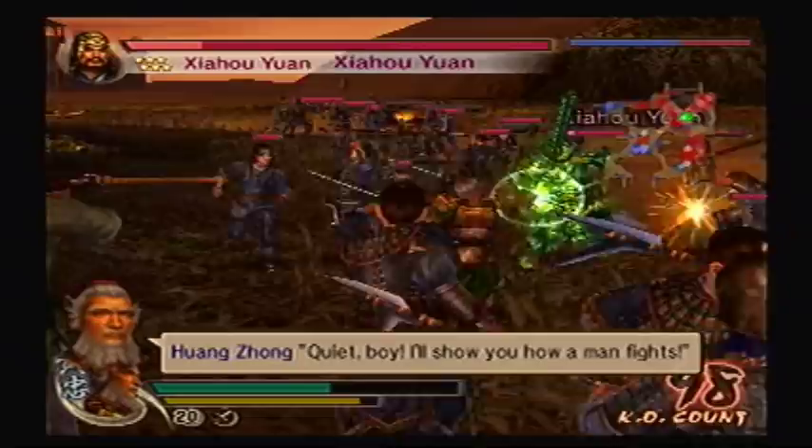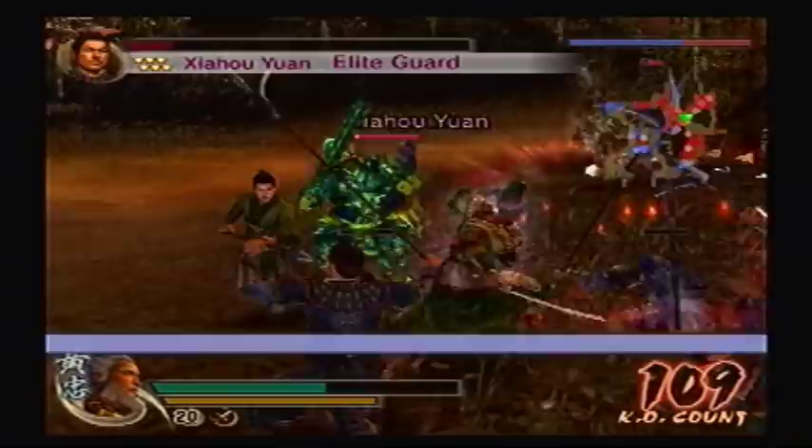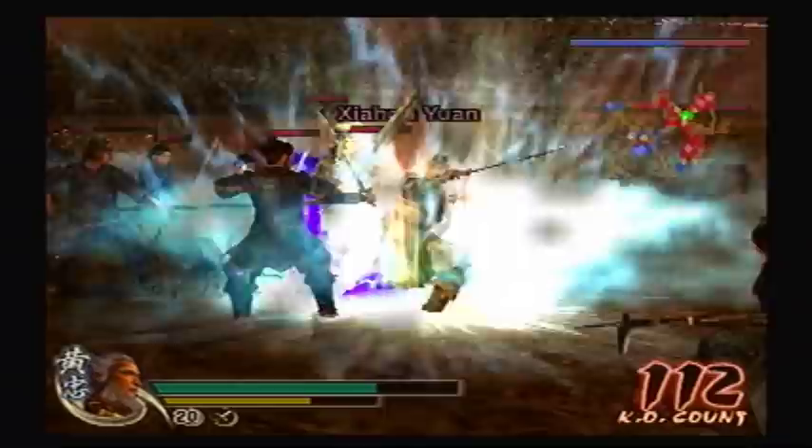I think I'll have to rely on my fifth charge attack here, and probably my bodyguard too. If I can get a Musou Rage Token drop from any of these soldiers, that'll be amazing — improbable, but miracles can happen.